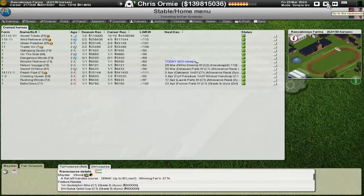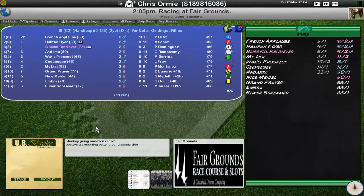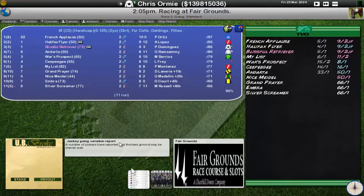So seven races, we're just going to get straight into it. Up first is Blissful Retriever. We're third favourite here, better ground stand side. That's usually the outside, so I'm going to put under the preferred tactics that we'll be preferring the outside of the course — not hugging the rail. Let's see if that actually does affect things.